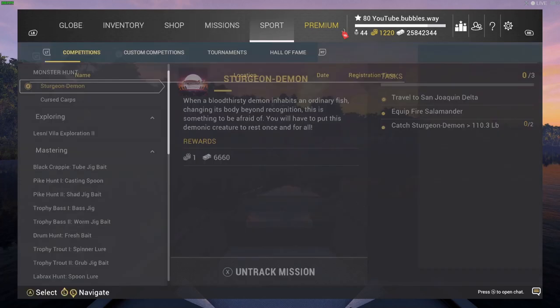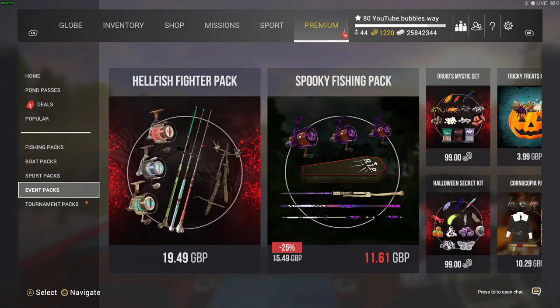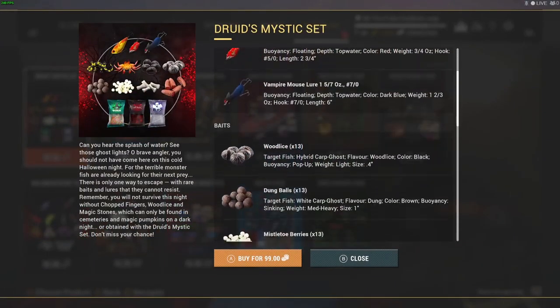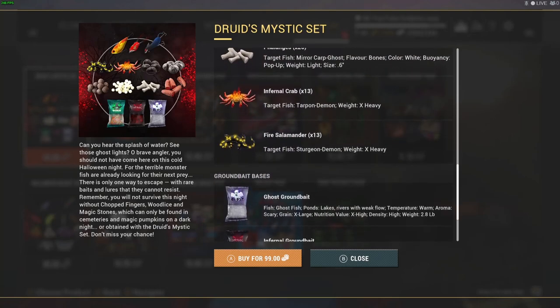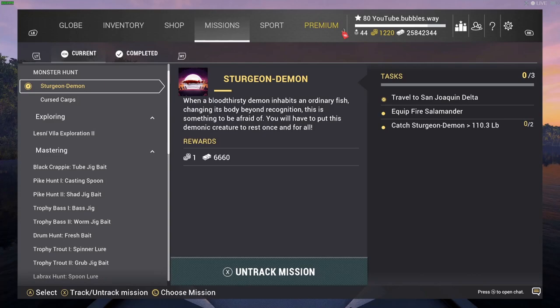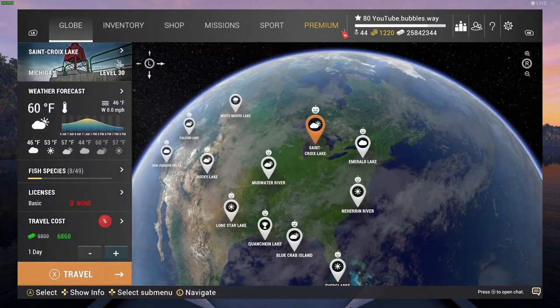To do this mission, go over to Premium, then down to Event Packs, and you can purchase this for 99 bait coins, which is what I did. You can also purchase these things separately through the actual shop as well. Fire Salamander — that's the bait that we need. I've already clicked Track, so we've got to travel to Sand Out and catch some Sturgeon Demon.